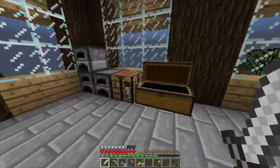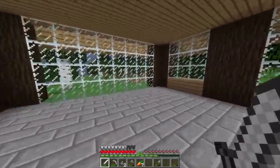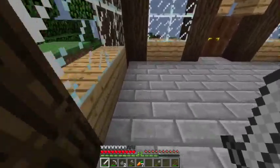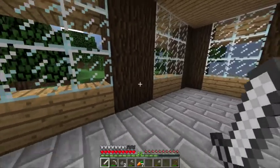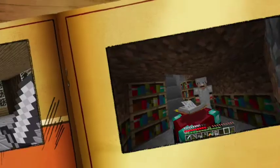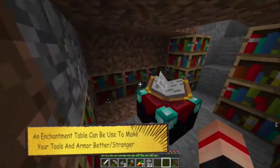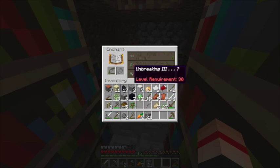I want to make an enchantment table, so I'm gonna make a room and get as much sugar cane as I can to make books. We're back — I made a little enchantment room down here. It's not the best looking enchantment room but it will do for now since I can do level 30 enchantments.